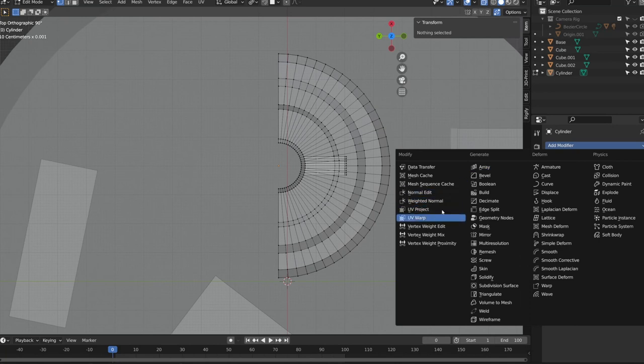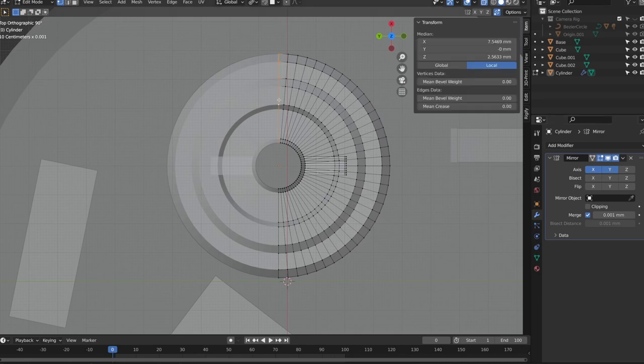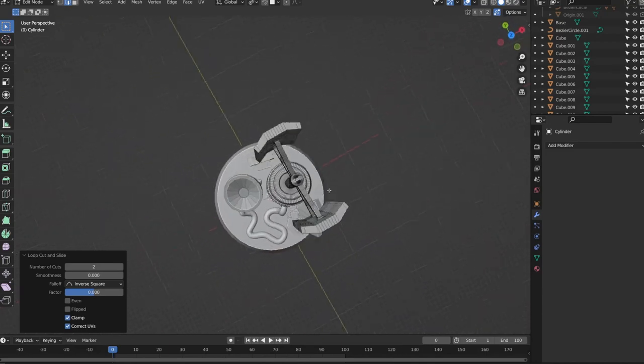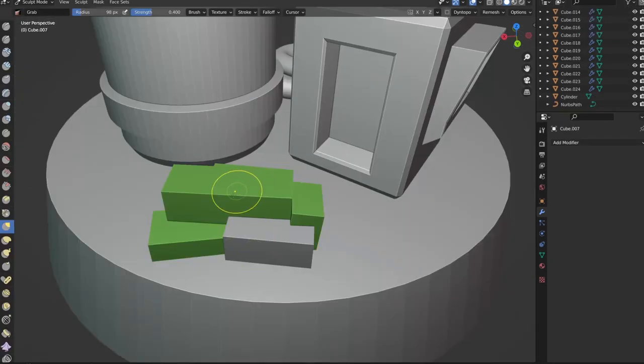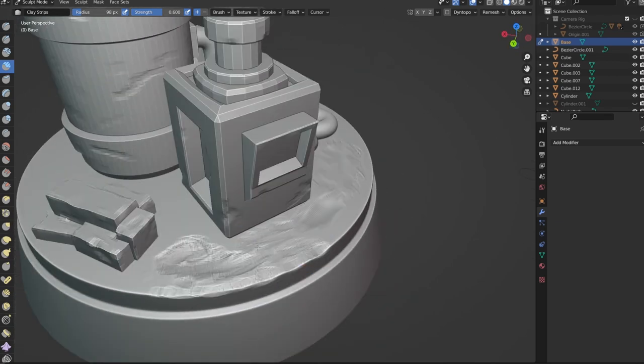For this phase, I first made sure to apply any modifiers on my objects, like mirroring, then subdivide them to prepare them for sculpting. I like to add a few loop cuts here and there before subdividing, to balance out the final geometry, especially on any large flat surface. Then, once everything has been subdivided a few times, I head into sculpt mode and use the clay strips brush and move brush to add tweaks, dings, and scratches wherever I felt like it. I also did the same thing on the base itself, to give it a feeling of dirt or grime built up over generations.